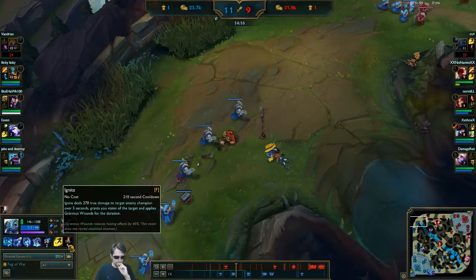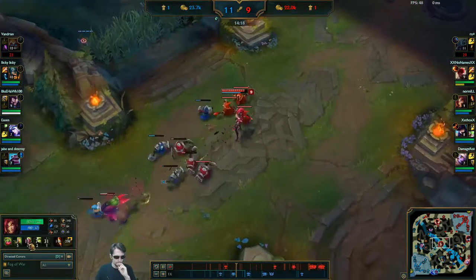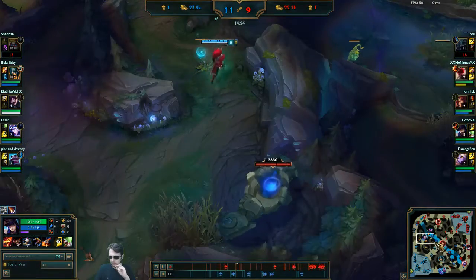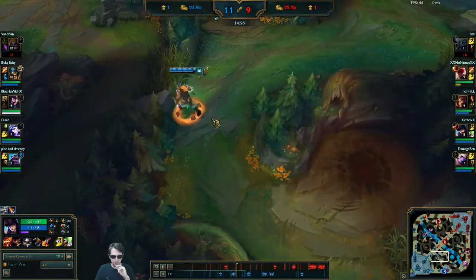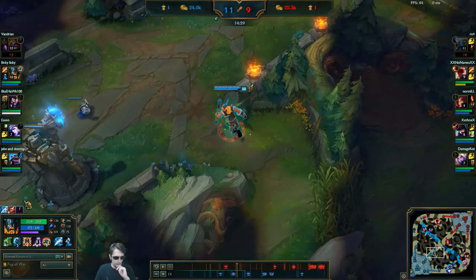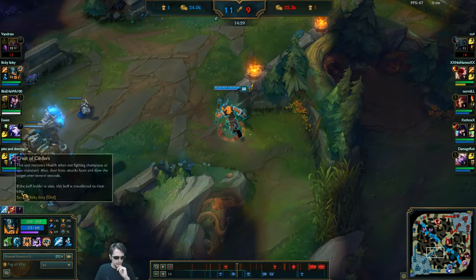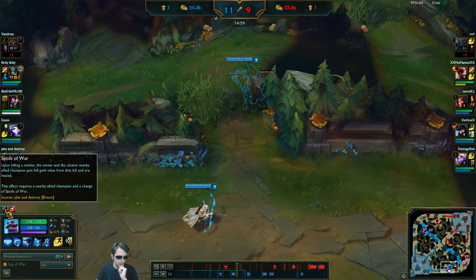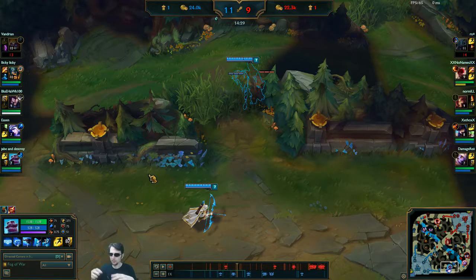Again, this is true for the summoner spells, all of the abilities, and any status effects. Somebody should step on a Caitlyn trap or something. Braum has a status effect — we can use this as a poor example. But this is true like with Caitlyn traps, if Nami puts a wave on you and you get Tidecaller's blessing off of it. So anything from a mastery to an item effect to an ability cooldown.